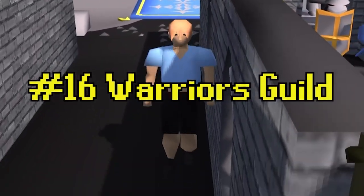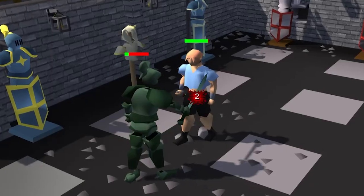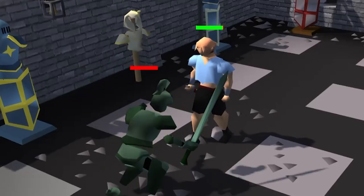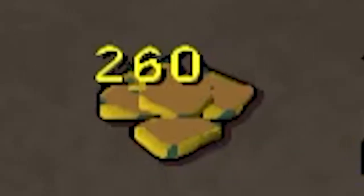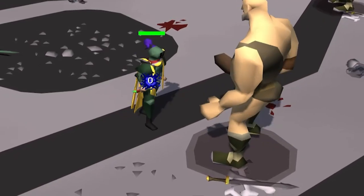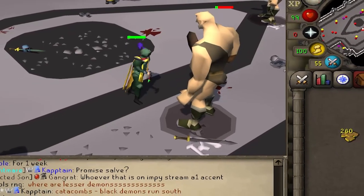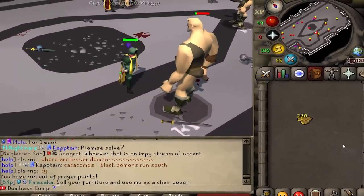Tip number sixteen: infinite tokens in the Warriors Guild. Step one, get a full set of armor. Step two, show that suit of armor who its daddy is. And once you have 200 Warriors Guild tokens, go ahead and grab yourself an attack cape. Step three, profit. You can stay here for as long as you want — as long as you have your attack cape equipped, your tokens will not degrade. Happy hunting, and I hope you don't go 500 dry.